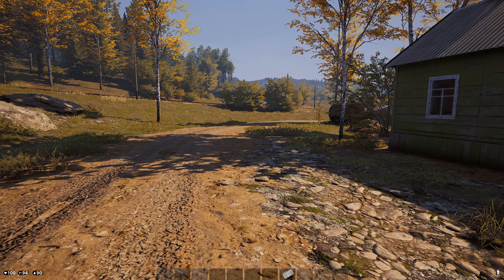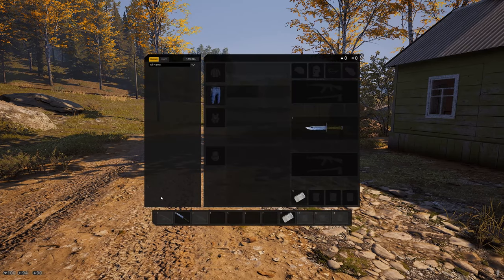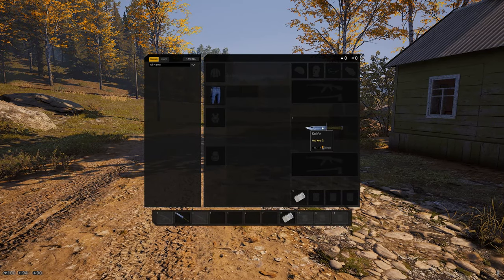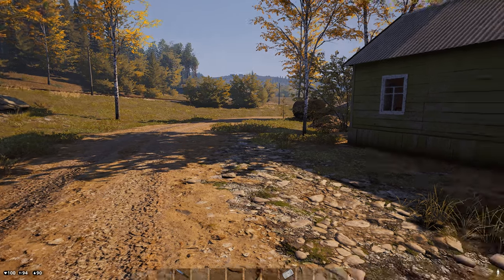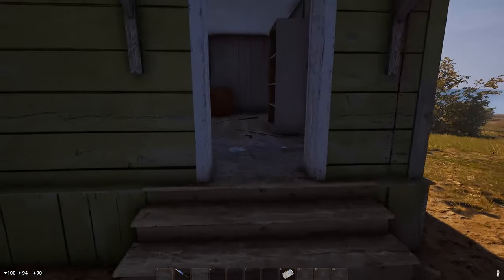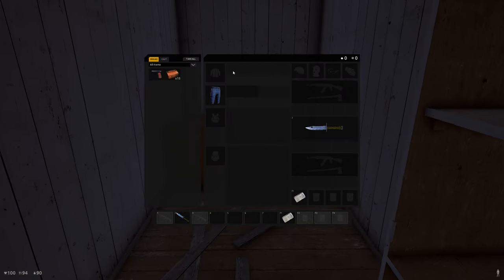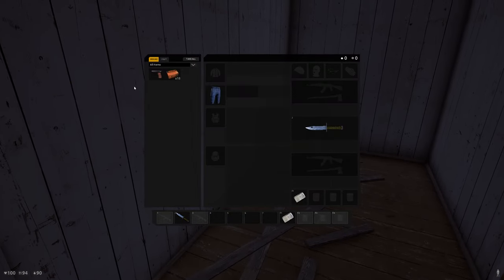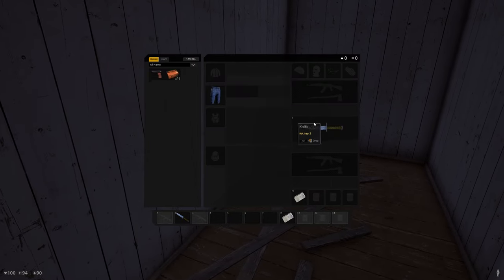Tip number one: Tab, Shift, and Alt are going to be your go-to keys in Deadside. They've implemented a function where if you hold Alt and click on an item you'll drop it automatically, and if you hold Shift and click on an item you'll pick it up automatically. Double clicking isn't needed anymore, which is a really nice feature.